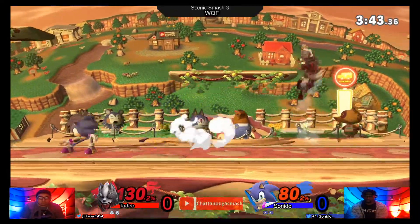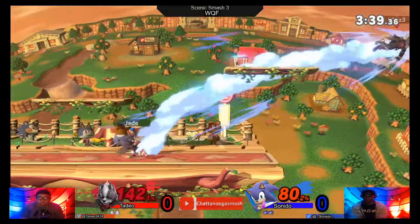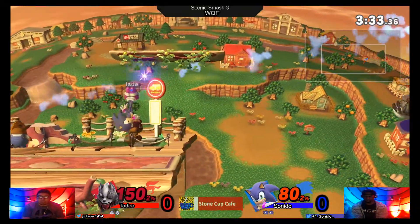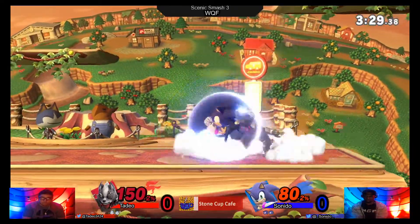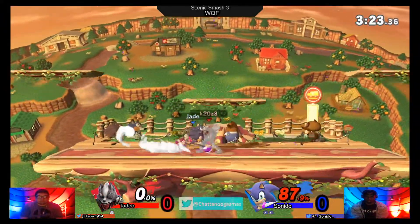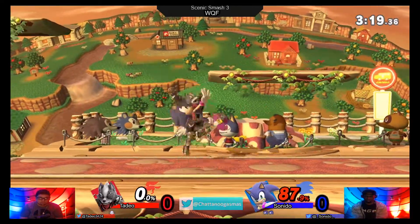Homing attack is not safe on shield. Not strong punishes, but still not safe. That's also a fairly small window to punish. Sonic's forward smash is a very scary two-frame threat — definitely. But haven't seen Sunito hit many of those today. It's still inconsistent, but that's just the nature of two-framing — sometimes you get it, sometimes you don't.